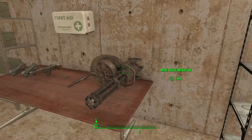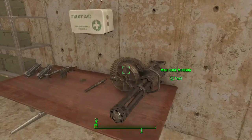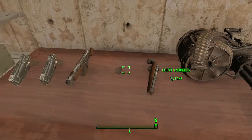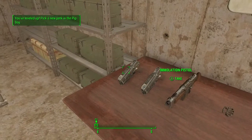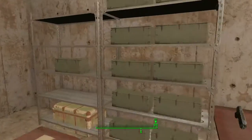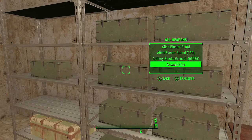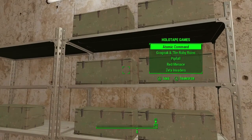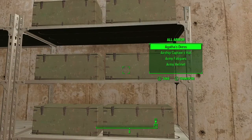Alright, so what do we have here? Mini nuke, minigun — that sounds very dangerous — freeze pistol. I might have to try some of these out. So we got all weapons; I'm assuming this is all weapons and ammo. What's this one? Holotape. It's cool. All armor.